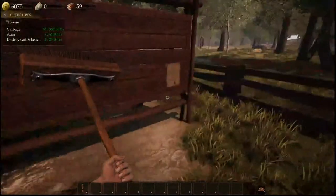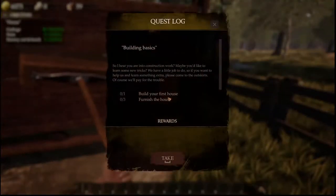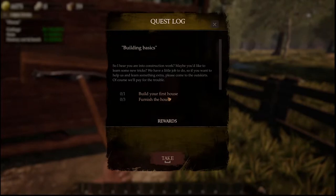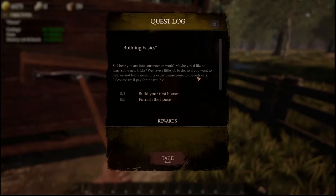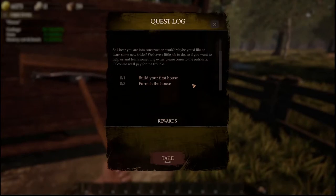It says first eatery — building basics. So I hear you are into construction work. Maybe you'd like to learn some new tricks. We have a little job to do, so if you want to help us and learn something extra, please come to the outskirts. We'll pay for the trouble. He wants us to build your first house and furnish the house as well. That's good.